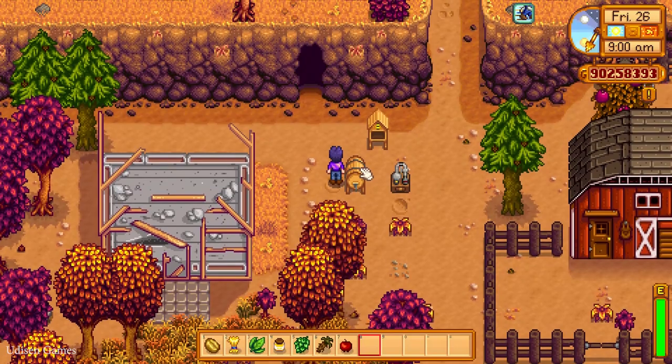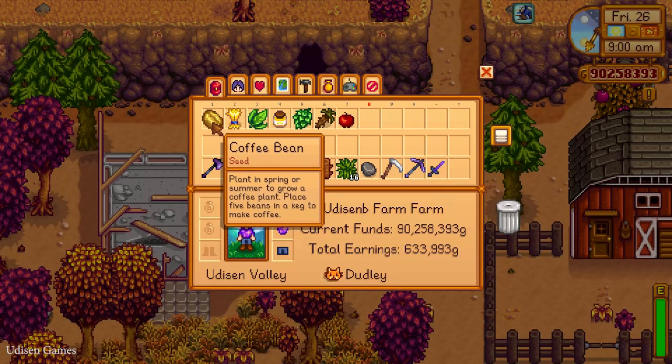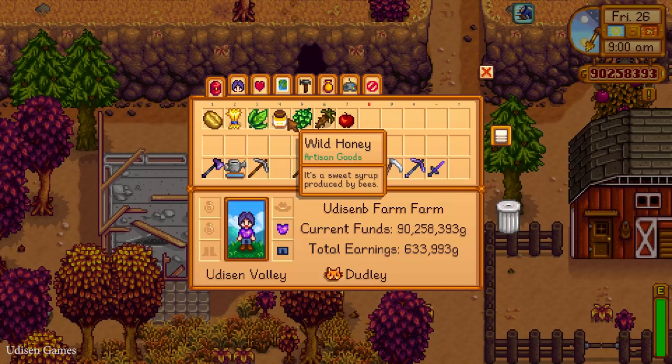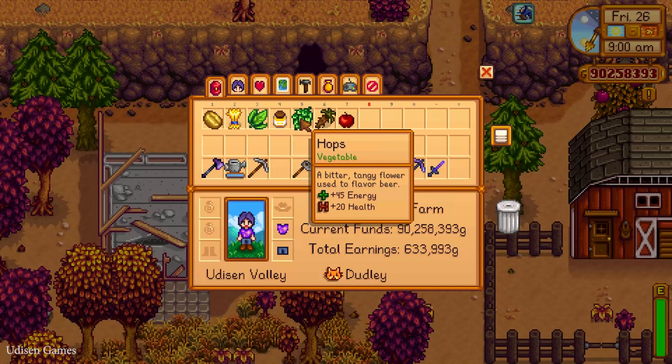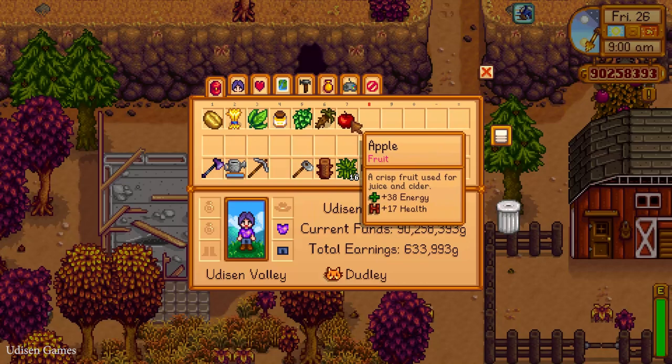Place here. You can place items inside the keg and craft different things. For example: coffee beans, or wheat, or tea leaves, or honey, or hops, or any type of vegetables — for example carrot — or any type of fruit.